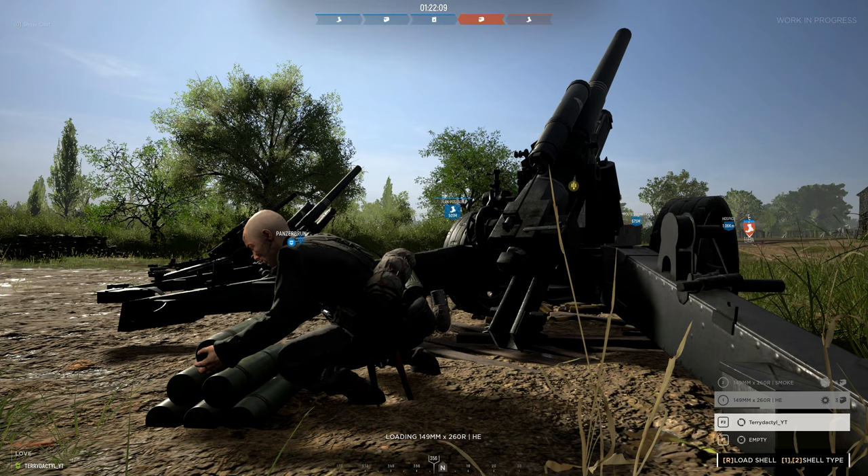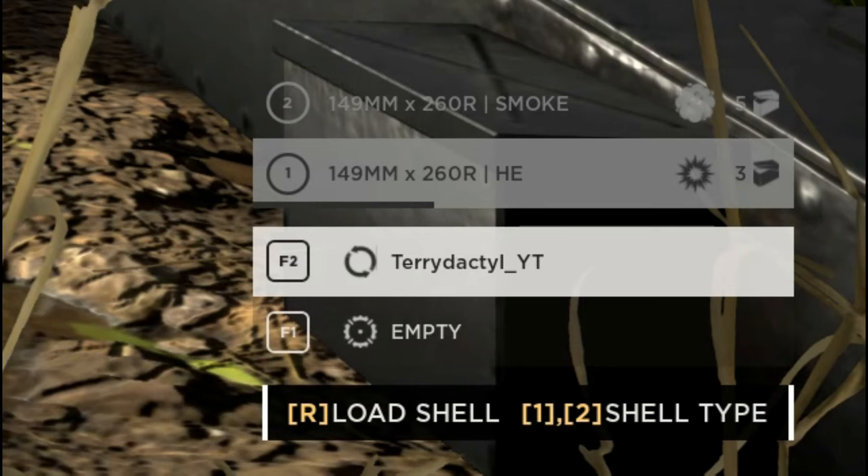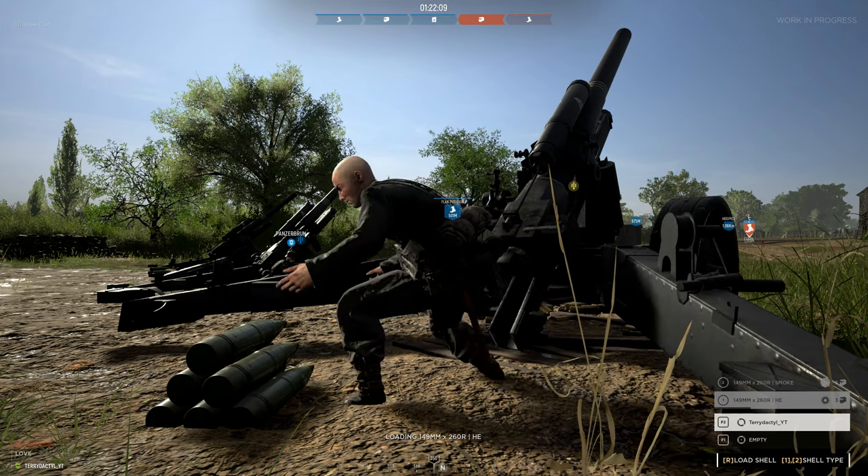Now I'll take a quick look at the loader. From the loader's position, this is roughly what you'll see. The loader can help rotate the artillery piece to help with adjusting the aim left and right, and primarily they load in the rounds. What you want to pay attention to is in the bottom right-hand corner — you'll see you've got your heavy explosives and your smoke rounds, and both of them have their uses.